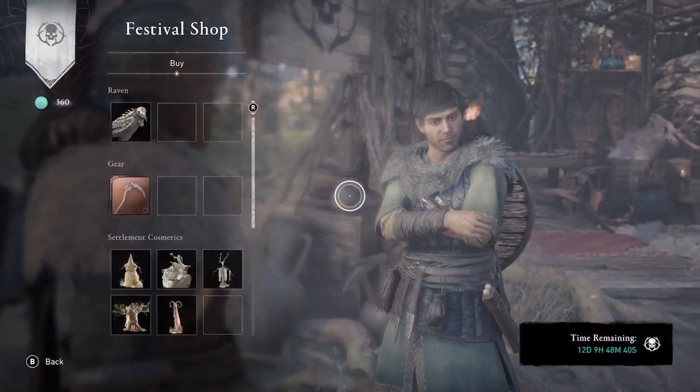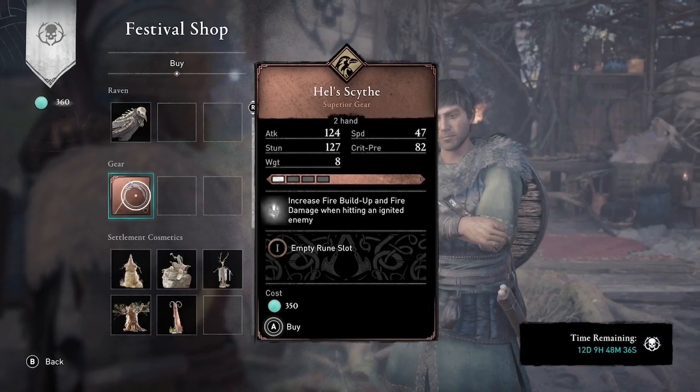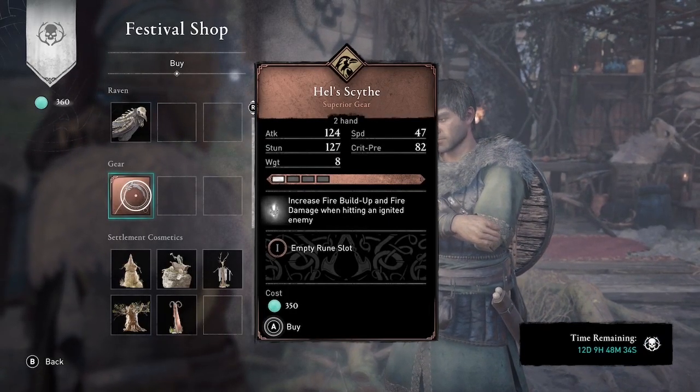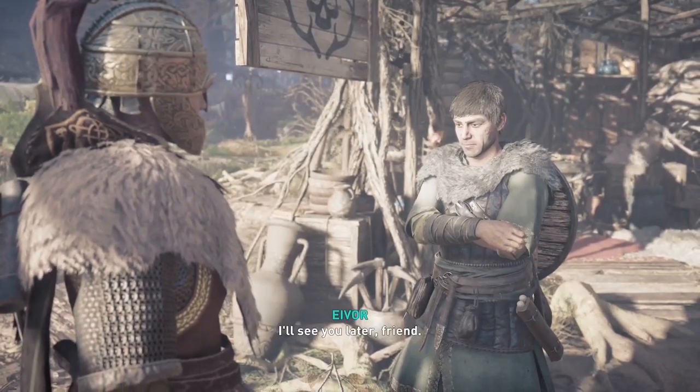Welcome to Assassin's Creed Valhalla. I'm Amber, and in this video I'm going to show you how to get unlimited silver by selling runes that you've created out of thin air using this rune duplication glitch.